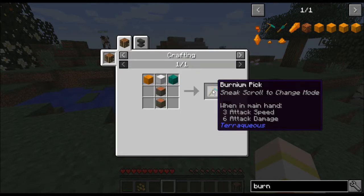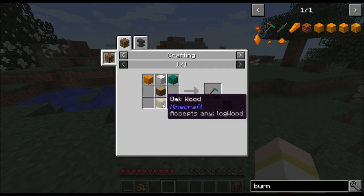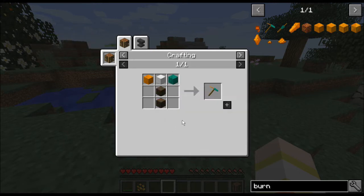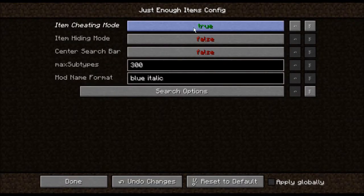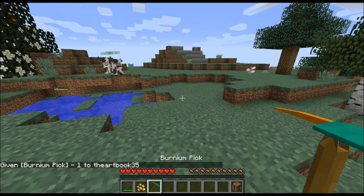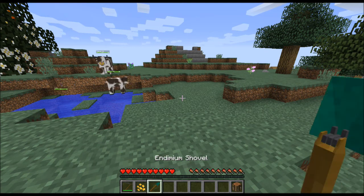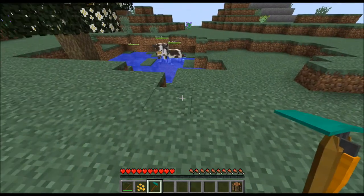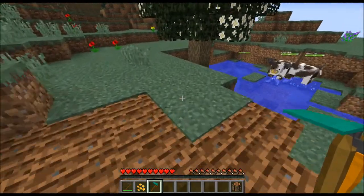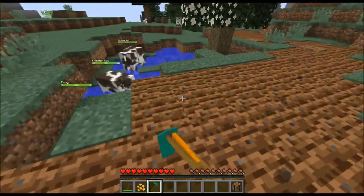There's this multi-tool — the burnium pick. It was strange to me how it required the wood and not planks or sticks, but it's because it's actually a multi-tool. You hold down shift and use your scroll wheel to change the mode: you can turn it from a pick, to a shovel, to a hoe, to a weapon. The hoe mode lets you till a very large area all at once, as you can see there.